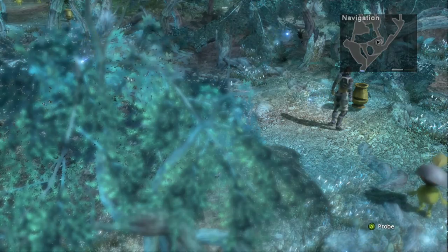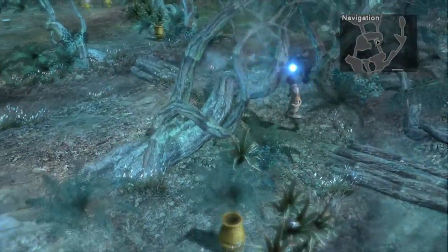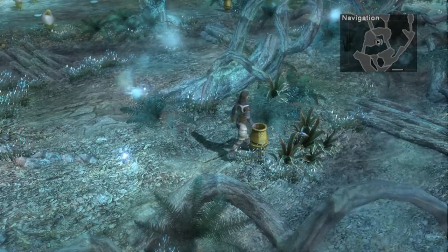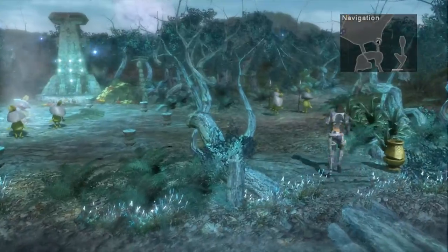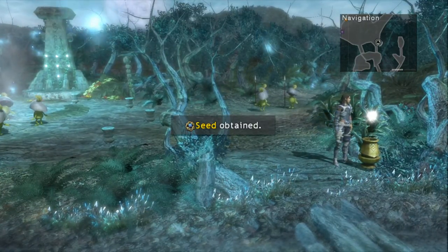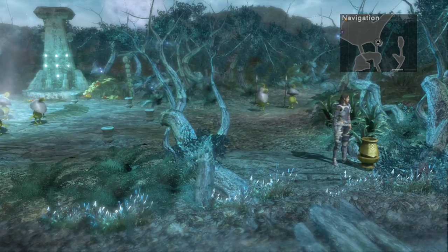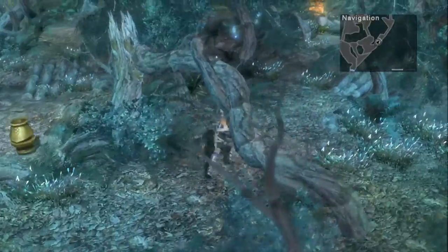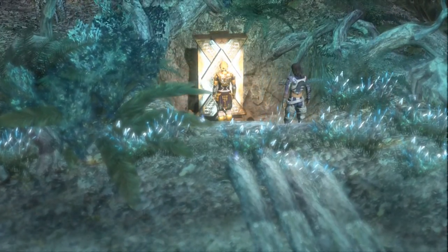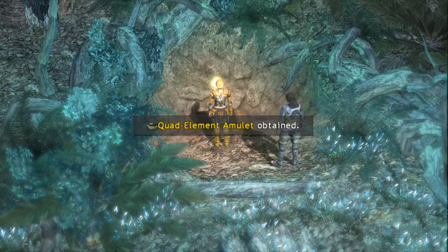Now that you've saved the pirate from the Kelalons, go ahead and probe the pot a little bit to the northeast for two Kelalon souls. Then cross the short bridge and head to the west to find another pot — this contains godly dragonteers. Further northeast is a third pot we can probe for a seed. Then backtrack to the beginning area and follow the path to the east to find a royal seal that we can break.